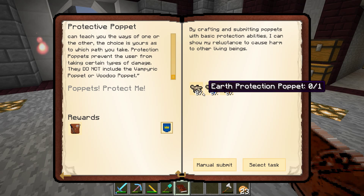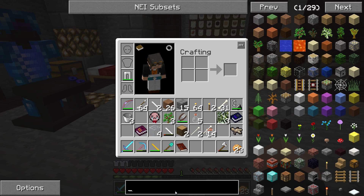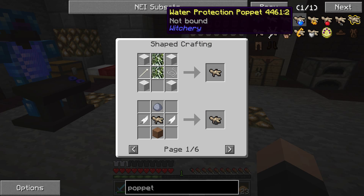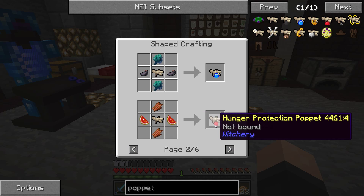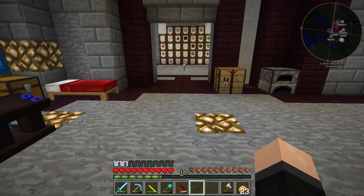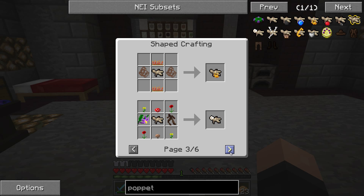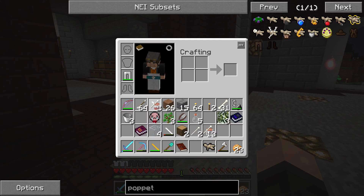Let's take a look at what we need for each poppet. Earth requires clay, dirt, and feathers — no problem. Water requires Water Artichoke Globes and Ink Sac — we're not growing those yet but we could. Fire Protection requires Ember Moss and Will o' Bat — we can probably do that right away. We also need to bind the poppets to ourselves first. I think we combine them with a tag lock kit. Let's try putting the poppet together with the tag lock — bam, and bam? That's not working.